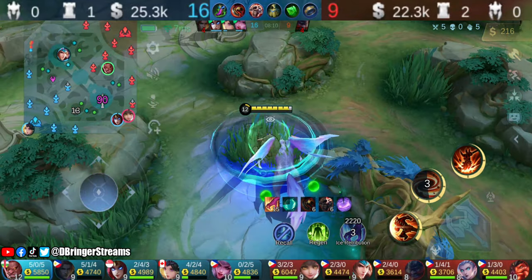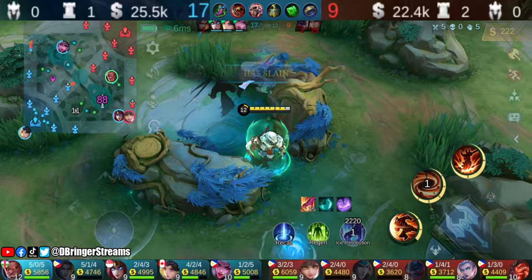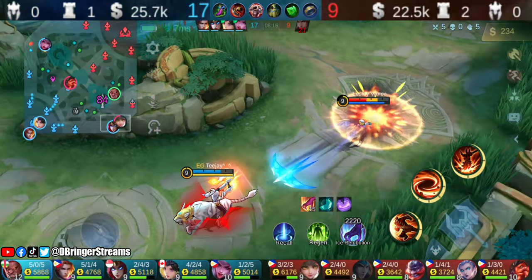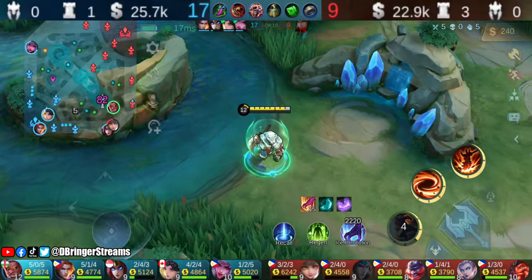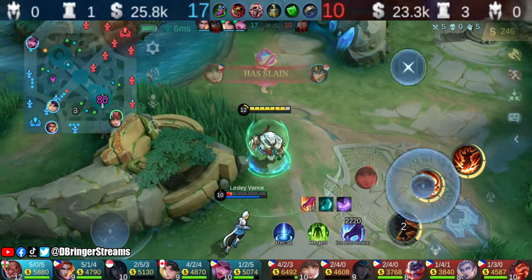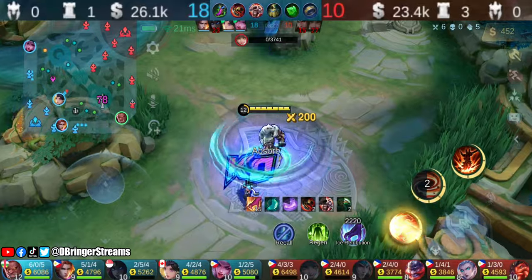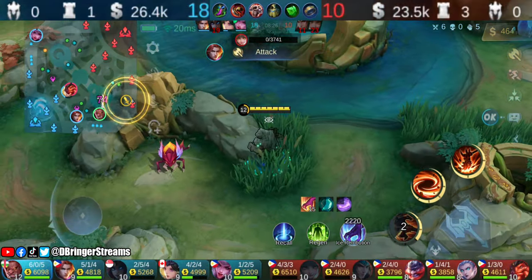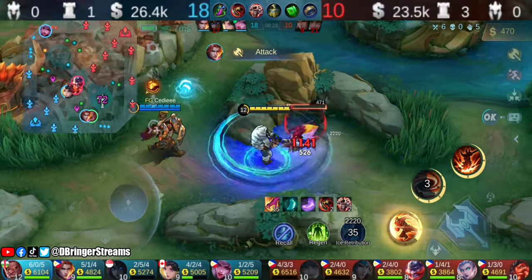Target selection is very important, so make sure to check the minimap and battlefield as frequently as needed to make better decisions. Aerithel should have just backed away — not sure why she decided to go head-to-head with Wanwan especially since we were already fairly close. It's almost as if she wanted to die just so the kill goes to Bomund.